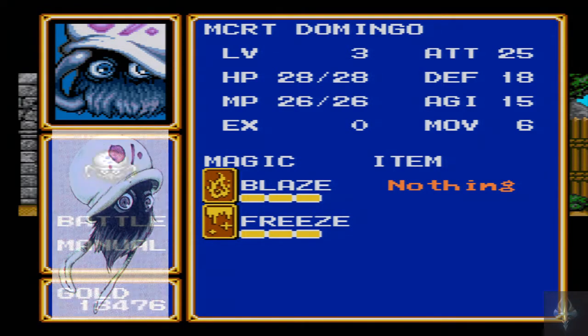We'll try Yisha for now, just to bring Domingo in. Let's take a look at Domingo — he is new, and that way we can actually get a look at all of his stats. Domingo comes to us at level 3: HP 28, MP 26, attack 25, defense 18, agility 15, movement 6. I do believe he counts as a flying creature, so he's not encumbered by terrain. And again — Blaze 3 and Freeze 3. Not a bad addition. He's gonna be fun to get used to.